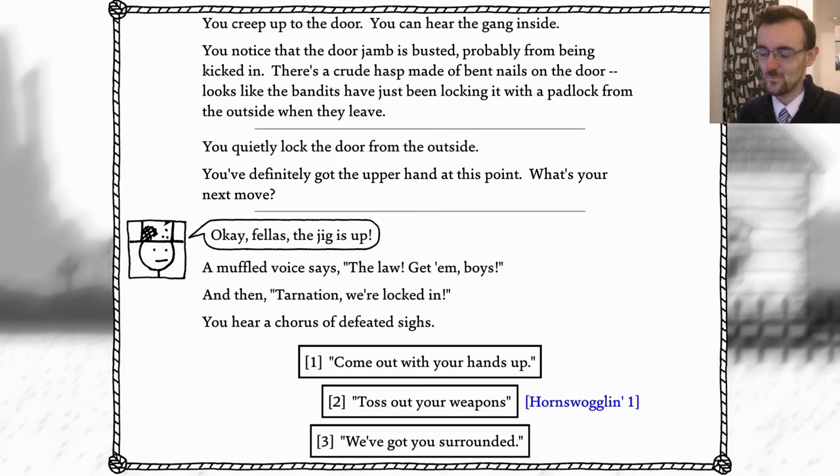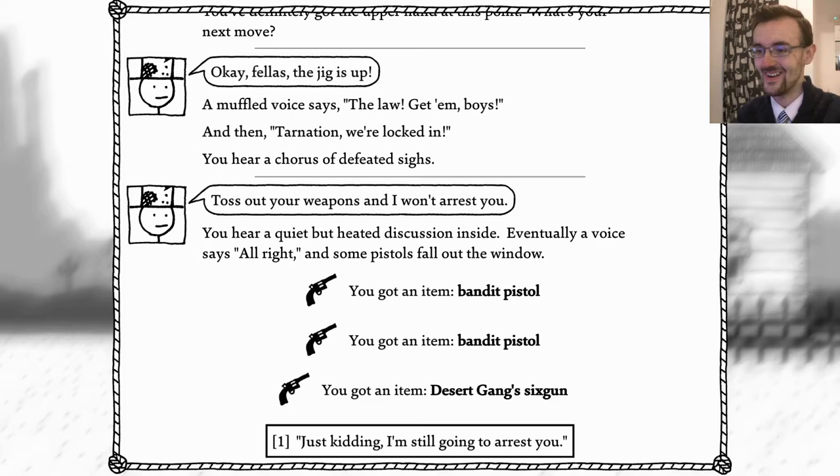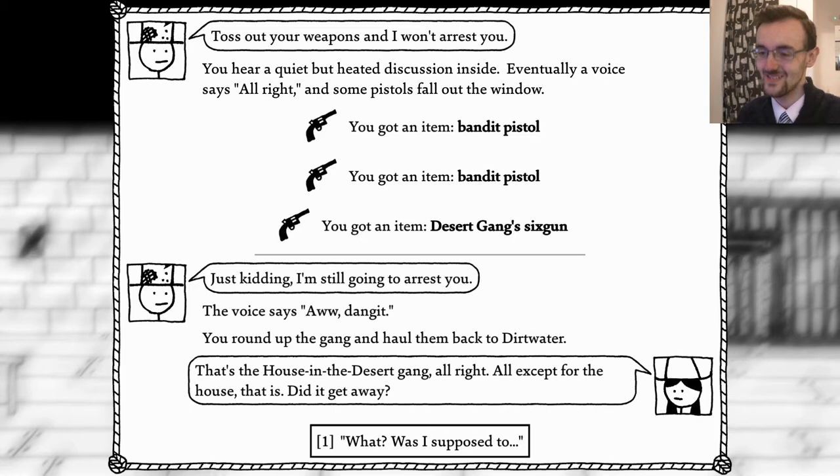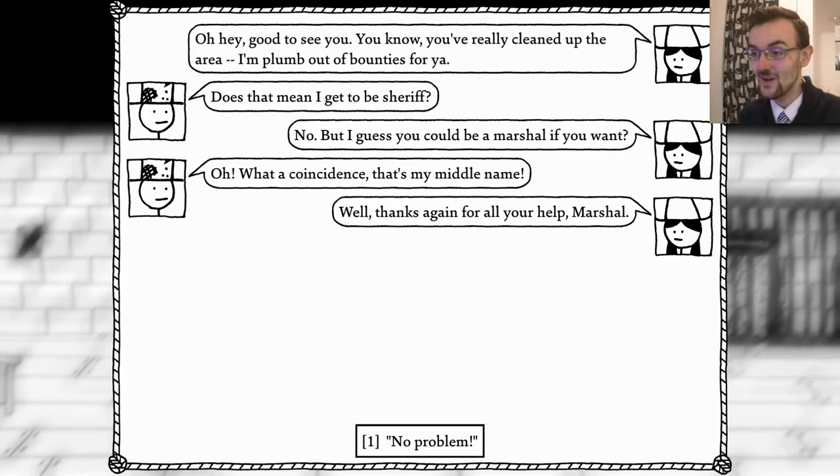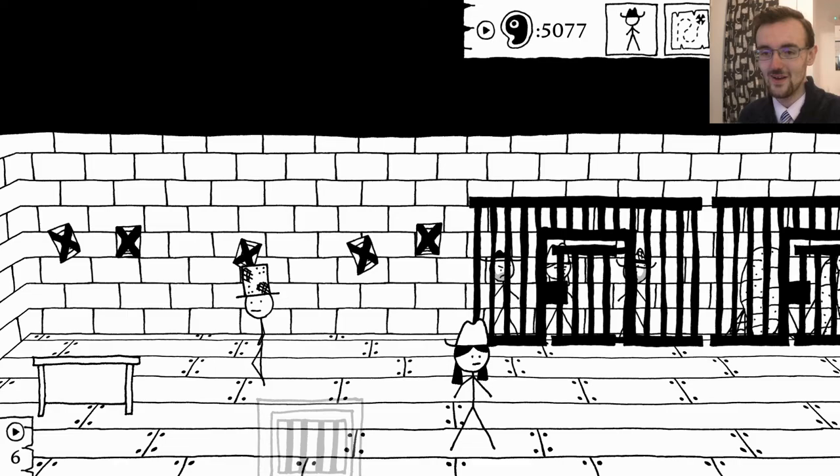Throw out your weapons! You hear a quiet but heated discussion inside - eventually a voice says alright, and some pistols fall out of the window. Just kidding, I'm still going to arrest you. Aww, dang. You round up the gang and walk them back to Dirt Water. That's the house in the desert gang - all except for the house. Was I supposed to catch him? Nah, I'm just messing with you. Here is your reward! You've really cleaned up the area. Does this mean they get to be sheriff now? No, but you could be a marshal if you'd like. Oh, what a coincidence - that's my real middle name. Sticky Marshal General McThin.